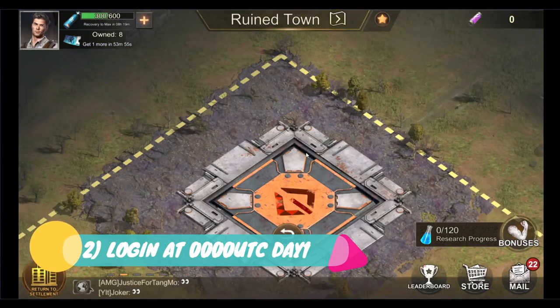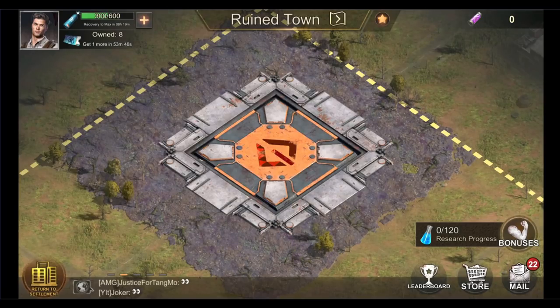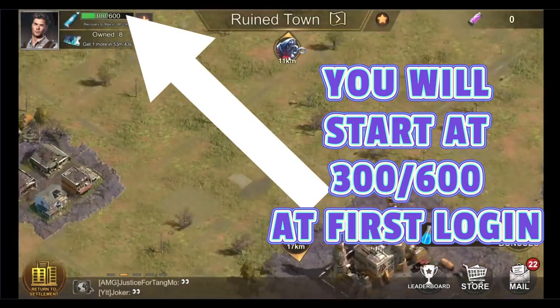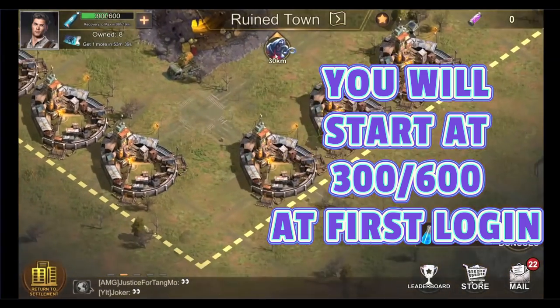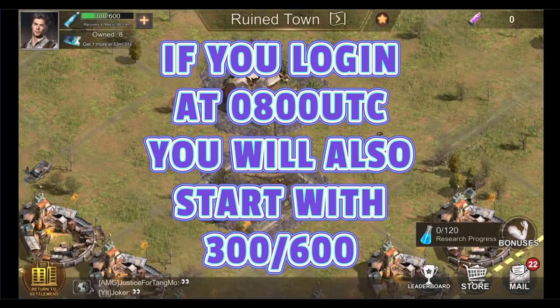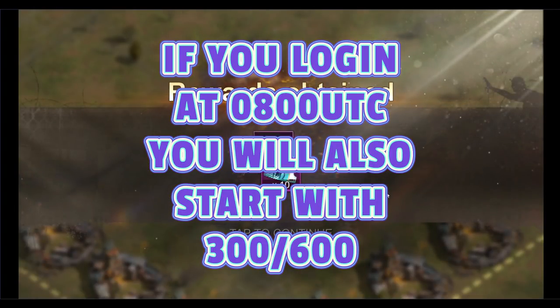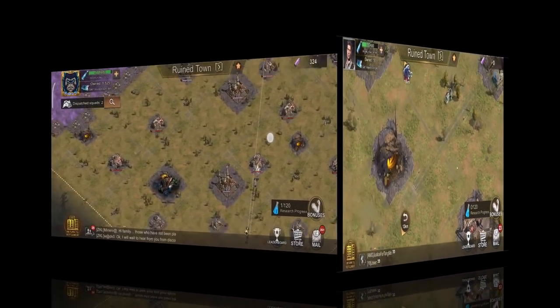Step 2: It is imperative that you log in at 0000 UTC on the day the Underground Shadow Exploration begins. When you enter for the very first time, you will start at 300 of 600 oxygen. Your oxygen meter will only begin to replenish when you log in for the very first time. If you do not log in until early morning, say 0800 UTC, your oxygen bar will still be at 300 of 600, putting you on the back foot.